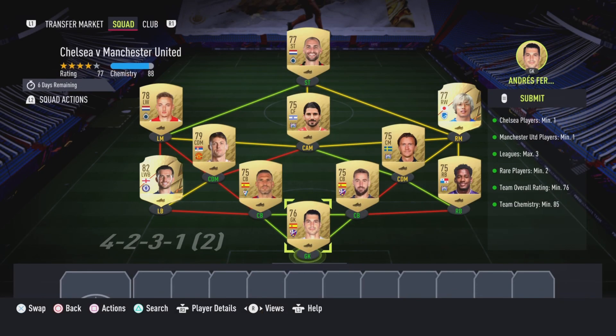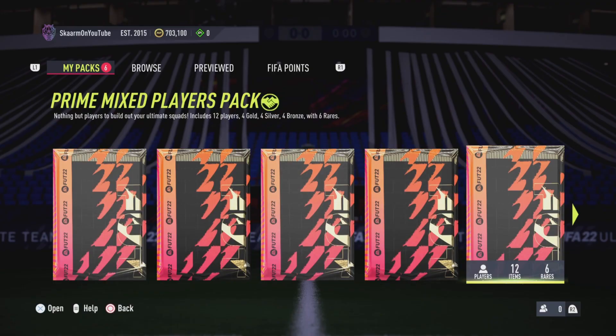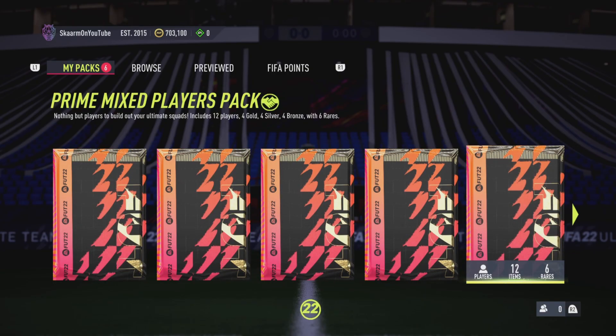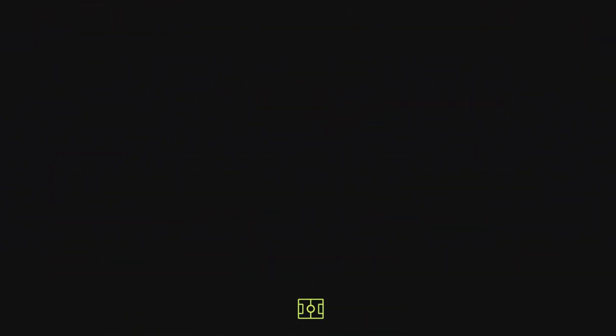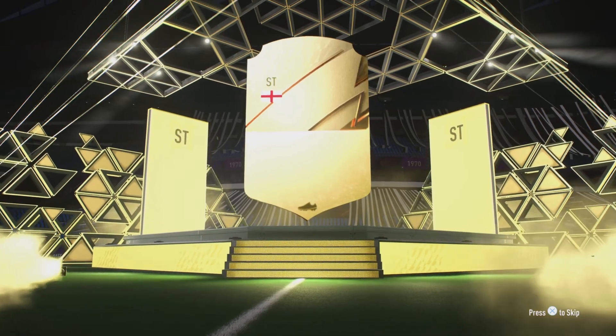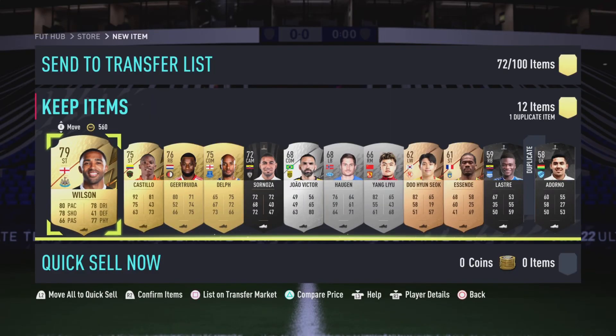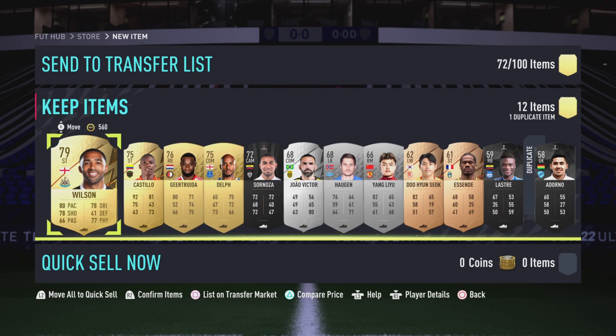And there we have it, the SBC is completed. I'm going to submit that and move on to the packs. Starting with the prime mixed players pack — will we get a walkout? Unfortunately not, it's going to be Wilson, 79 rated. This pack is worth about 6,000 coins.